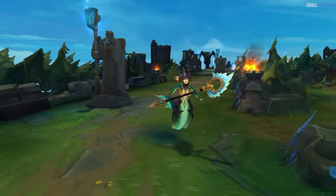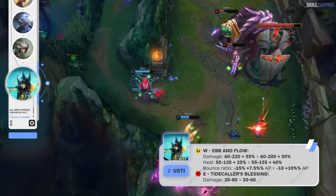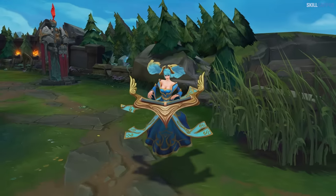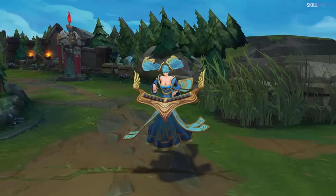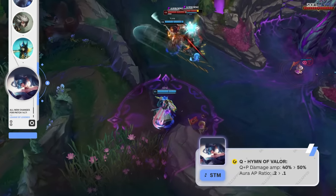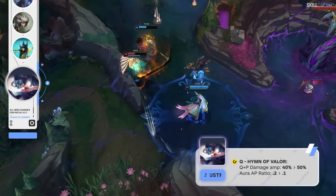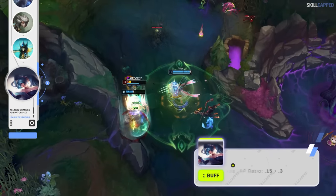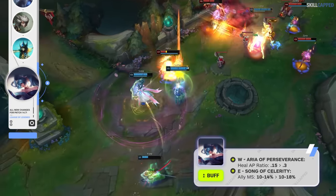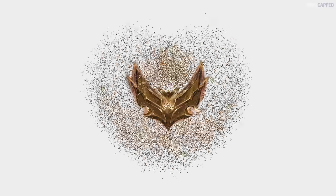Riot will be nerfing Nami's damage output for the next patch, however they're buffing her heal. W damage is going to be lowered, E damage is dropping as well, but W heal is being increased. Riot is going in a similar direction with Sona, adjusting her damage but buffing her utility. Q plus passive amp is going from 40 to 50%, Q aura AP ratio is down from 20 to 10%, W heal AP ratio is being bumped up from 15 to 30%, and E ally movement speed is buffed from 10 scaling to 14%, up to 10 scaling to 18%.